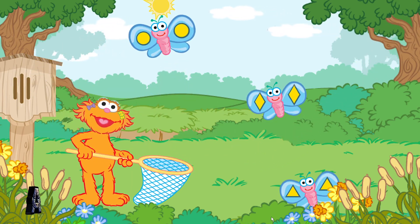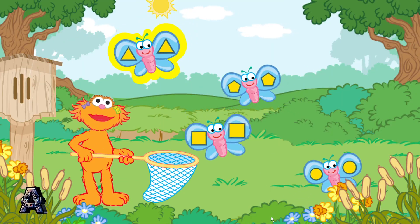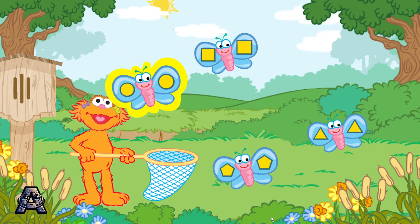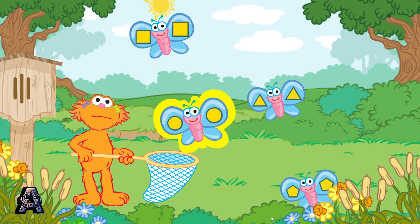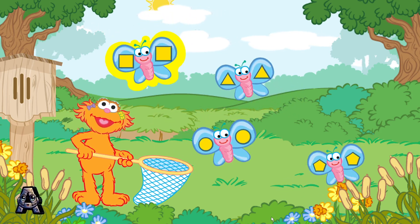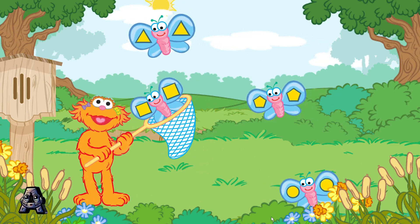Let's move another butterfly to the new butterfly house. We need to catch a butterfly with squares on its wings. No! That's not right! That's a butterfly with circles on its wings! We need to catch a butterfly with squares on its wings! Try again! Nice work! That's a butterfly with squares on its wings.